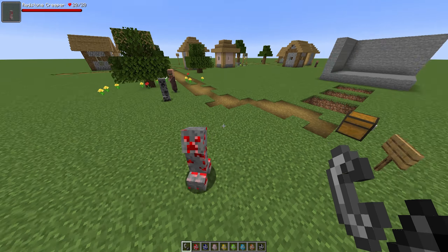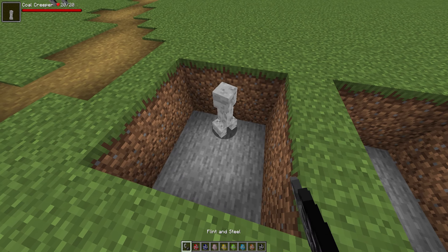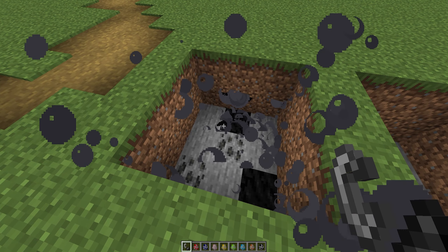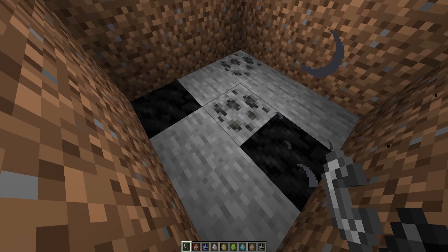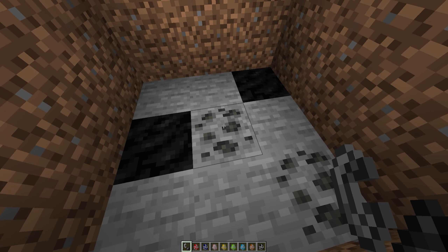Essentially like any other creeper, you'd ignite them any which way you desire and they will spew out the ore. Let me show an example — if I were to kill a coal creeper inside this little hut here, as you can see when he explodes he spawns in coal ore and coal blocks.